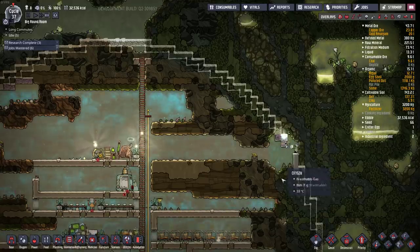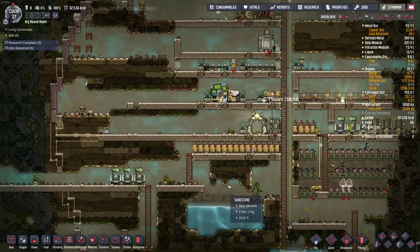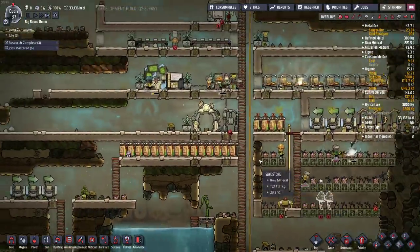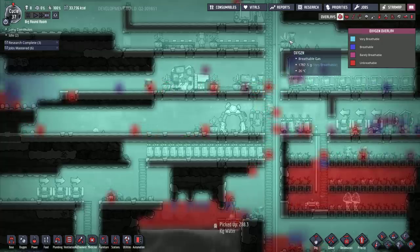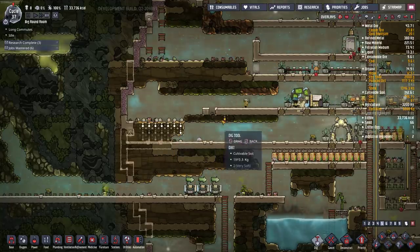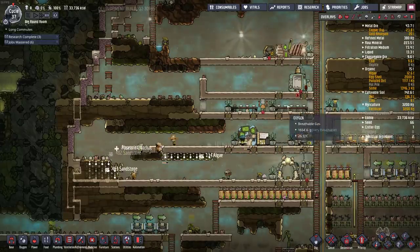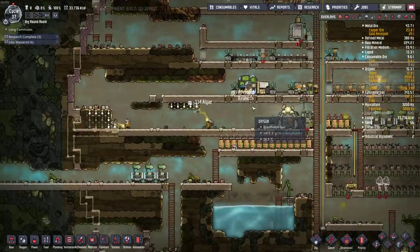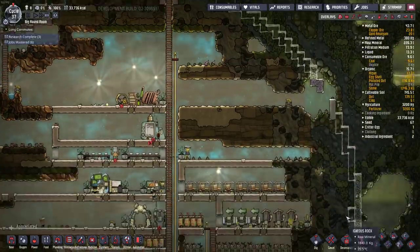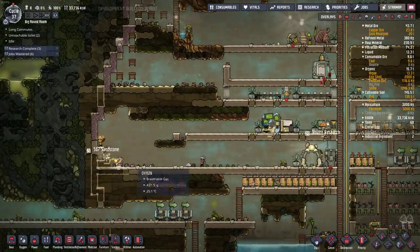Watch someone else get stuck in there. Mushrooms are coming along, still need some more seeds. The LGT oxidizers are pressurizing the base nicely, so let's cut that open. Might as well mine this too. I'm not quite sure I'm going to stick with this tiny little row here. I'm thinking of putting the bedrooms around the top part of the circle, though I'm not quite sure about the layout yet.